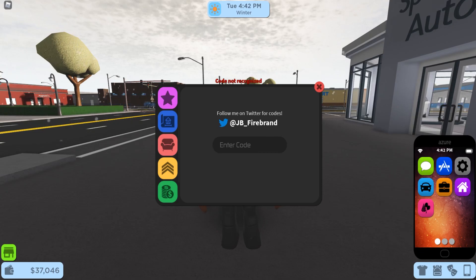The first and newest code right now I think is going to be 'sweettweets' — redeem that one. There you go for some easy stuff. After that, the next code is 'dosomelaundry' — redeem that one as well.